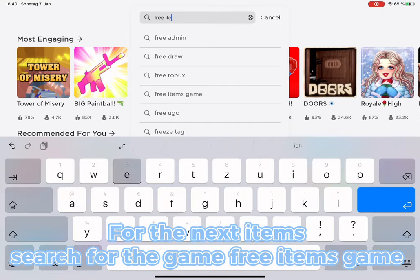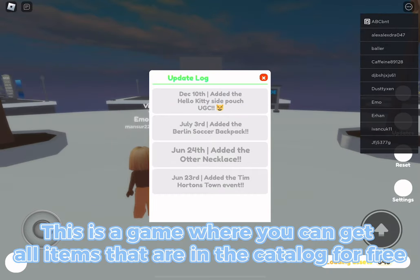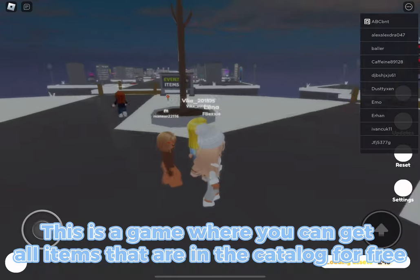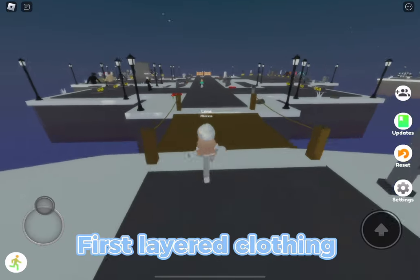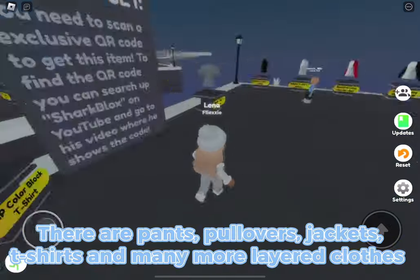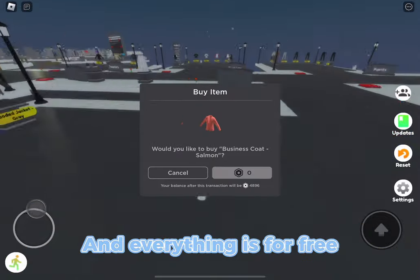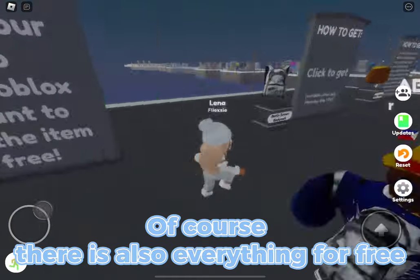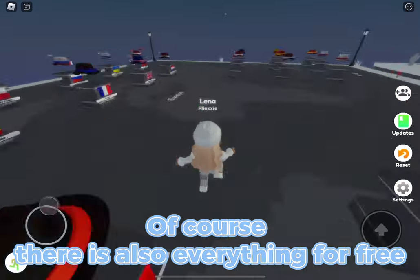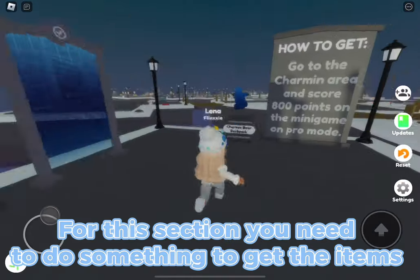For the next items, search for the game 'Free Items Game' and join with the big thumbnail. This is a game where you can get all items that are in the catalog for free. There are five sections: first, layered clothing — pants, pullovers, jackets, t-shirts, and many more, all for free. Next section: other items — also everything for free. Next section: event items, where you need to do something to get the items.